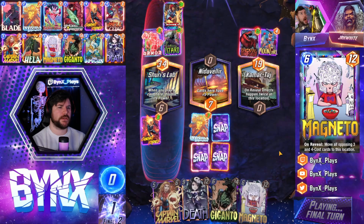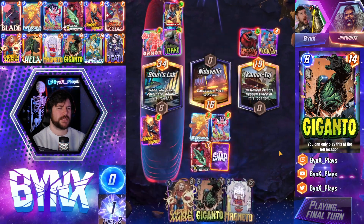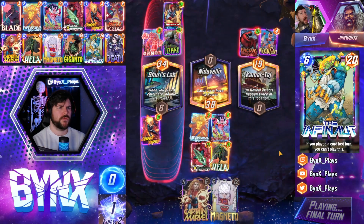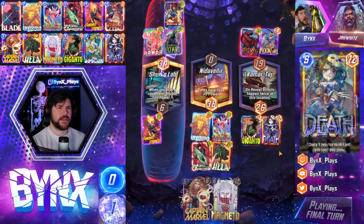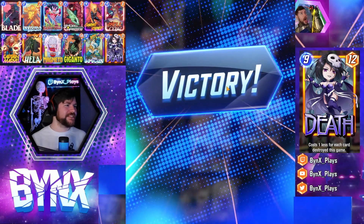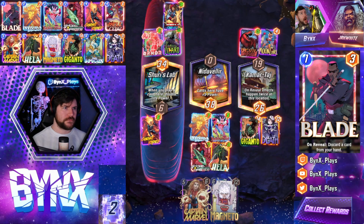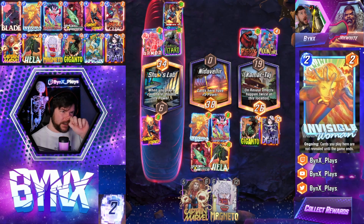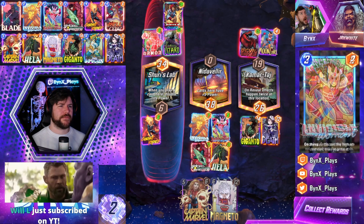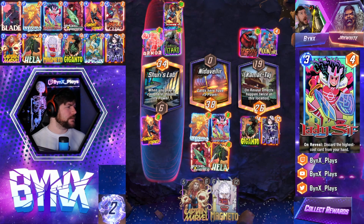We need both of them to go right — this is really unlikely that we're going to win. Sometimes you just get lucky, chat. I think Shuri's Lab is just, in general, really bad for this deck. Without Shuri's Lab we're winning — there's only 17 left without Shuri's Lab. Without Shuri's Lab, this is a lot different game where we just need a Giganto to go left.